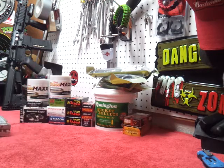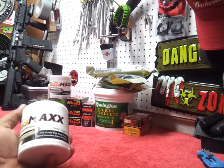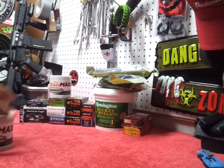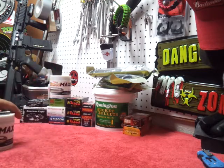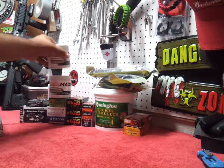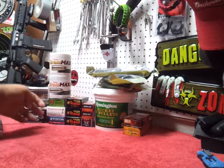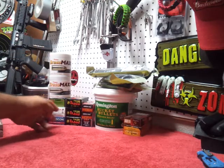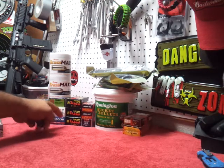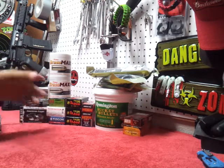We've got a box of .308. This stuff is new — never seen this before — the Blazer Max. It's basically the brass version of the steel stuff I'm familiar with. Anyways, 100 rounds there, 150 rounds of the steel, 25 rounds of the Zombie Max 9mm, Winchester hollow points, and the Ochi 115 grain FMJs.